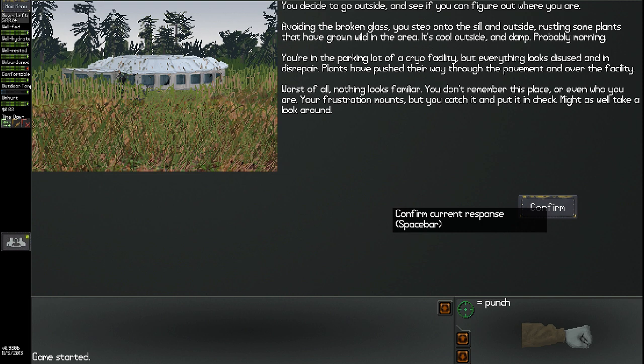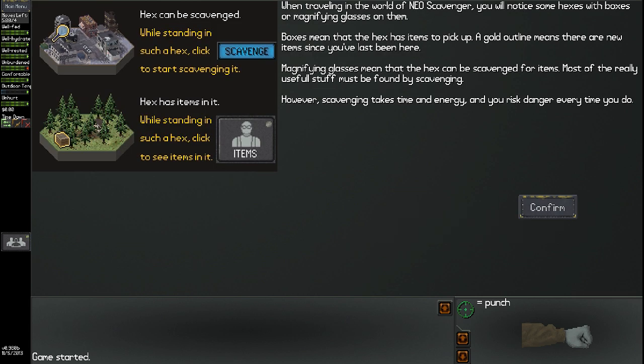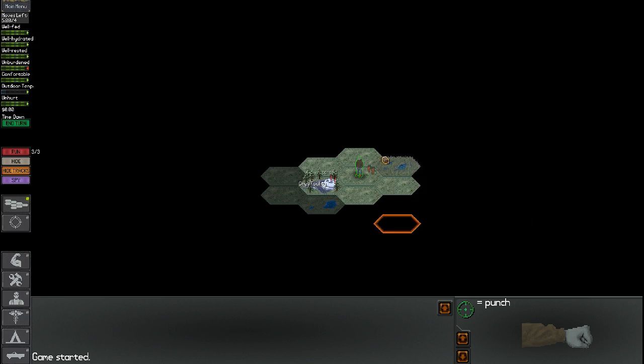You decide to go outside and see if you can figure out where you are. Avoiding broken glass, you step onto the sill and outside, rustling plants that have grown wild in the area. It's cool and damp outside — probably morning. You're in the parking lot of a cryo facility, but everything looks disused and in disrepair. Plants have pushed through the pavement. Worst of all, nothing looks familiar. You don't remember this place, or even who you are. So we just booked it from here.